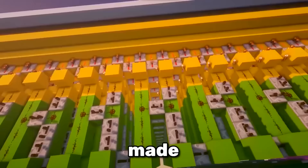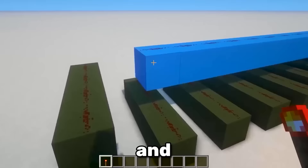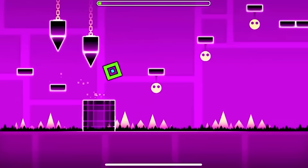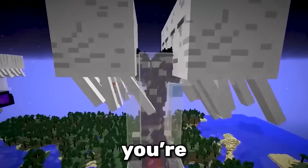This is Geometry Dash made only using redstone. It has the normal cube mode, the flying ship mode, and you can even create your own custom maps which are stored in a memory block. If you're someone who plays Geometry Dash, uninstall it right now — because you can play it in Minecraft.